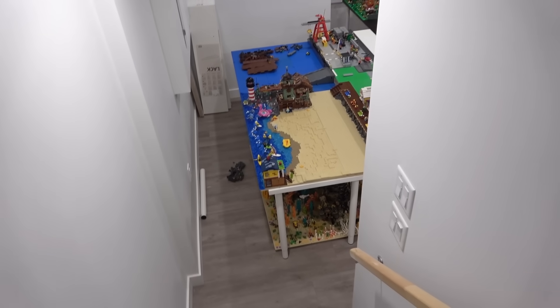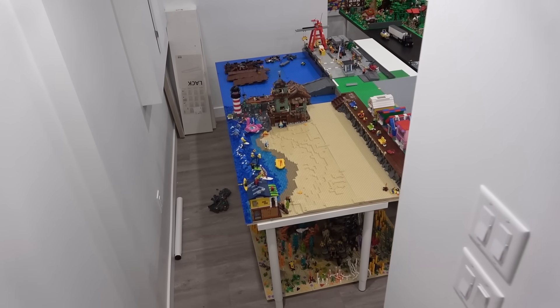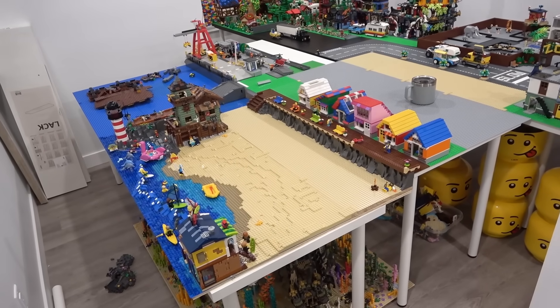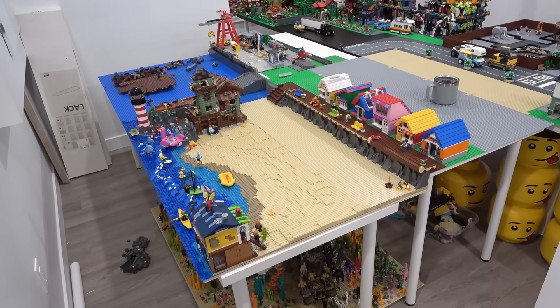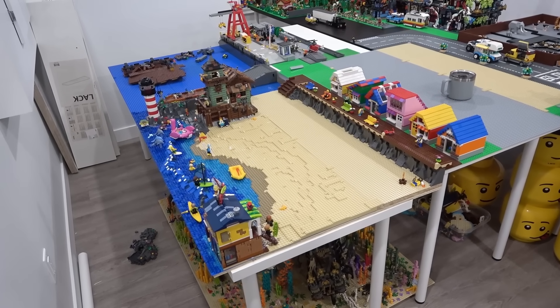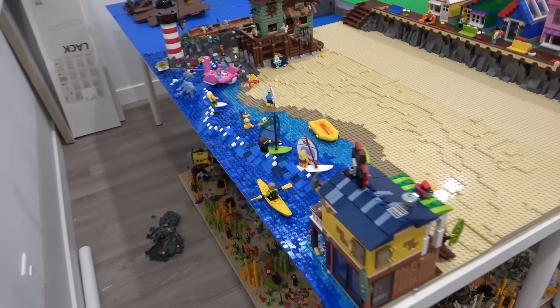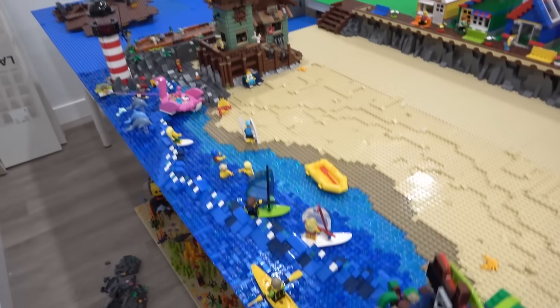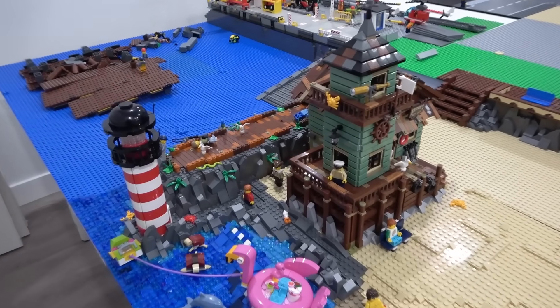Just the other day we were working on the beach and surrounding area, and we actually reduced its size by raising one of these drop tables, but we didn't get a chance to work on any of the details. Of course, the water detail and the sand detail looks pretty amazing, and same with some of the rock work over here by the old fishing store.